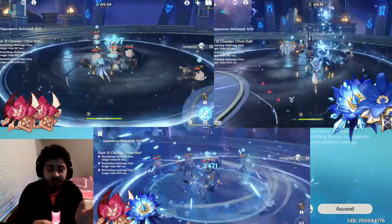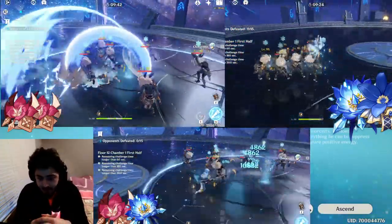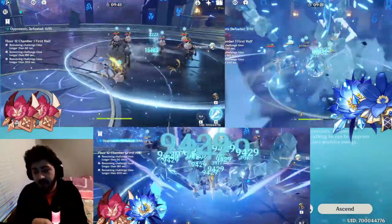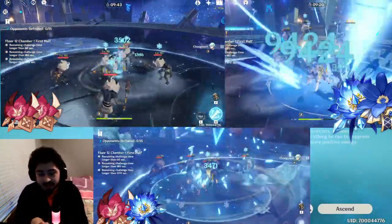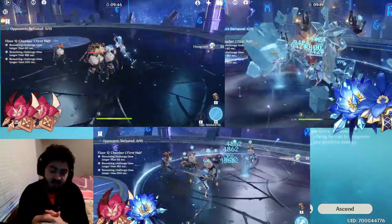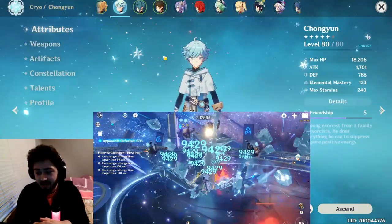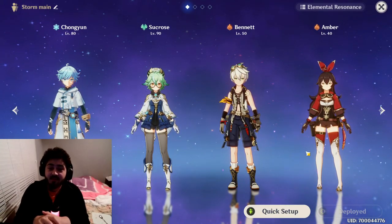I tried a bunch of different artifact sets for Chung Yun: Noblesse plus cryo, cryo plus Gladiator, and full four-piece Gladiator. If you want to do a melt comp with your Q and maximize damage, I recommend Noblesse plus cryo. If you want a shatter comp with Xingqiu, go full Gladiator. For a middle ground, cryo plus Gladiator works. That said, I recommend specializing a unit in one thing rather than spreading across everything.